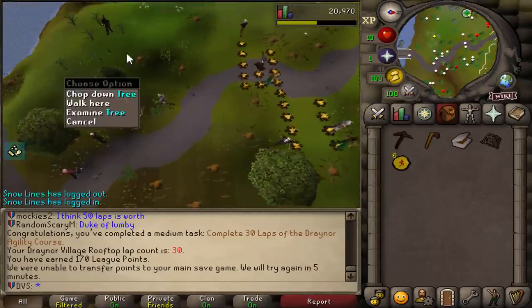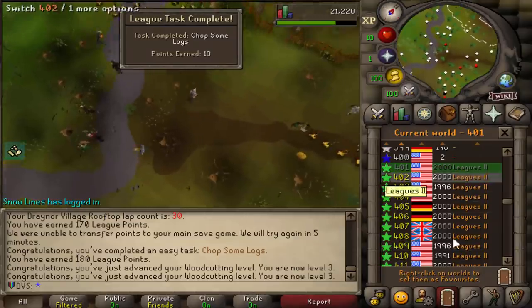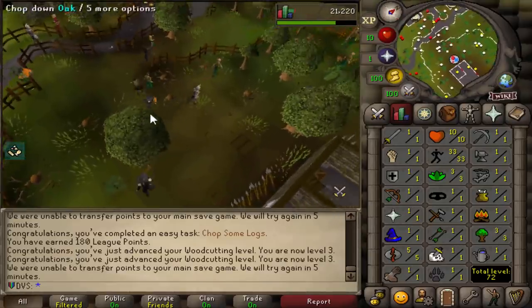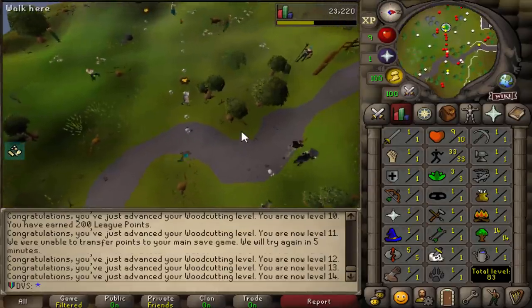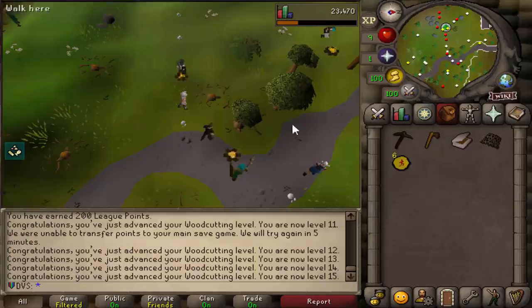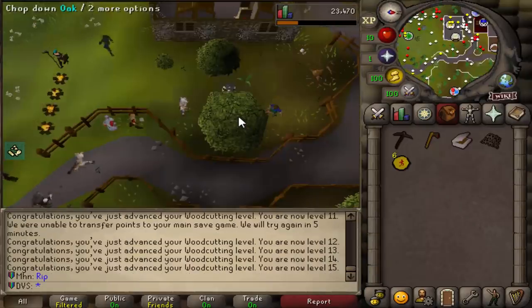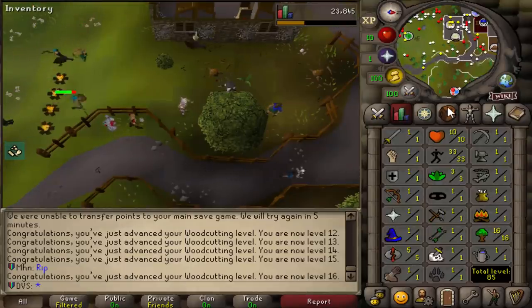It seems like there's not as many people running around now, so this should be a bit easier. Every single world is full, so if you lag out or log out you're really not going to be able to get back in. I usually get 25 XP for cutting a normal tree, but I got 250 - since I chose the first relic I get double the logs from woodcutting and those also go into my bank instantly. Since it's already 5 times XP and I get double, I'm actually getting 10x XP woodcutting right now. 375 XP per oak tree, so getting to 30 is going to take no time at all.